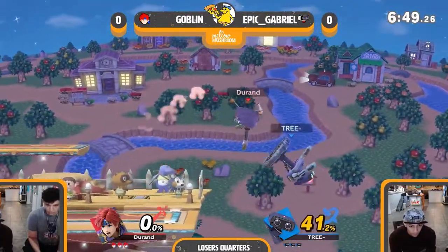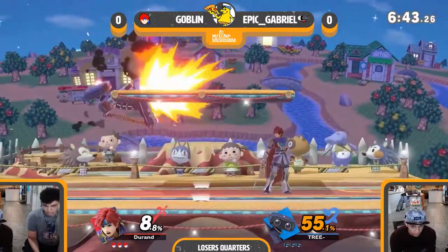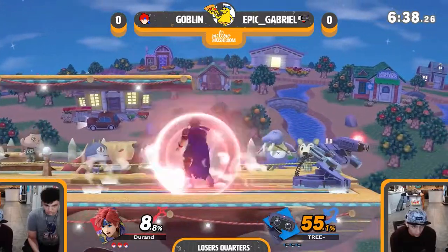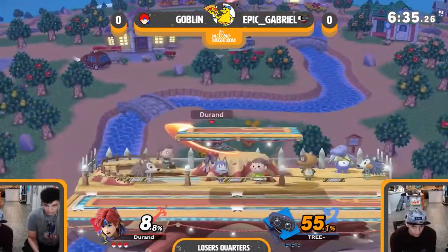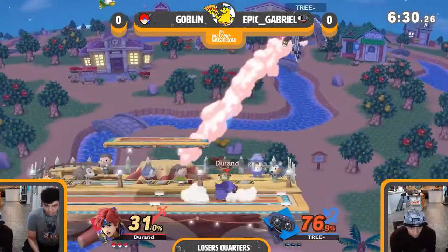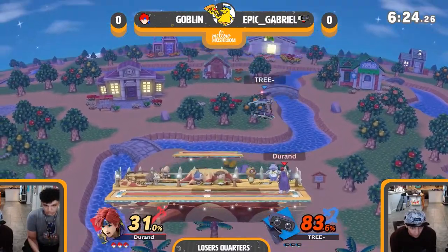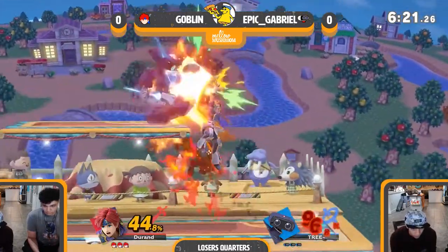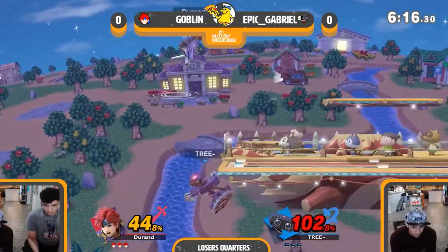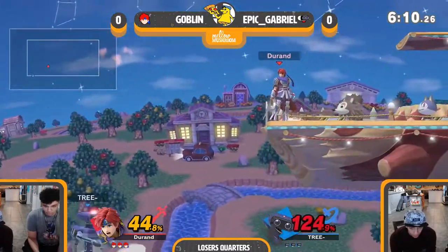Obviously Goblin gets the early jab, back air, kill confirms where his side B kills, and Rob does his side B BS and gets a kill at 40. But focusing on the actual game here, Goblin is finding his hits really well, interrupting the nair there with his own nair — nice stuff. I really like that recovery from Gabriel, going high to avoid the ledge trapping scenario. He even somehow found a hit on Goblin during it, but going high again does get punished that time.